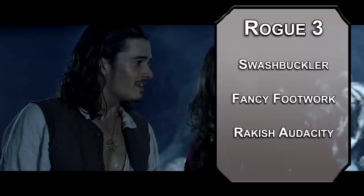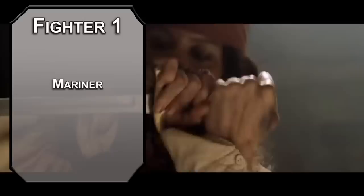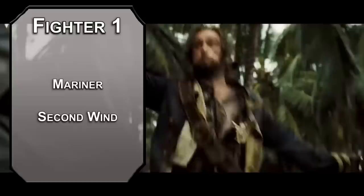Bouncing over to fighter now — first level fighters can choose a fighting style. Mariner gives you plus one to your AC and lets you swim and climb without using extra movement, as long as you're not wearing heavy armor. Shirts soaked with Caribbean sweat and booze may be heavier, but they're not heavy armor. You also get second wind, letting you heal 1d10 plus your fighter level as a bonus action once per short rest, so you might not live forever, but you'll live a little bit longer.